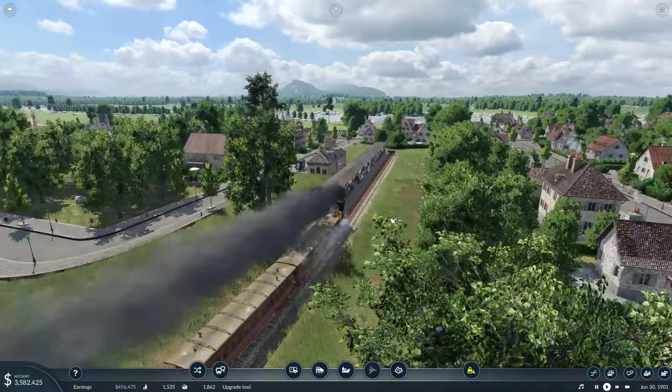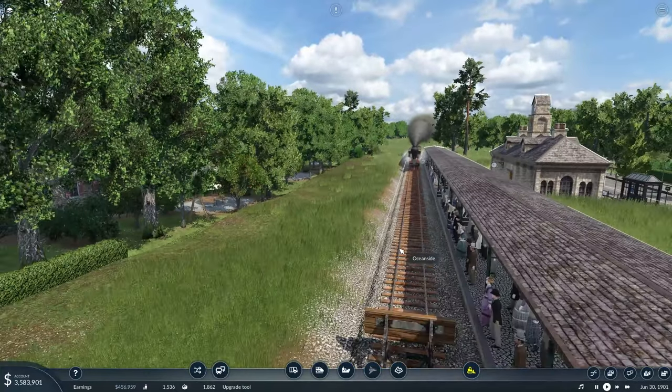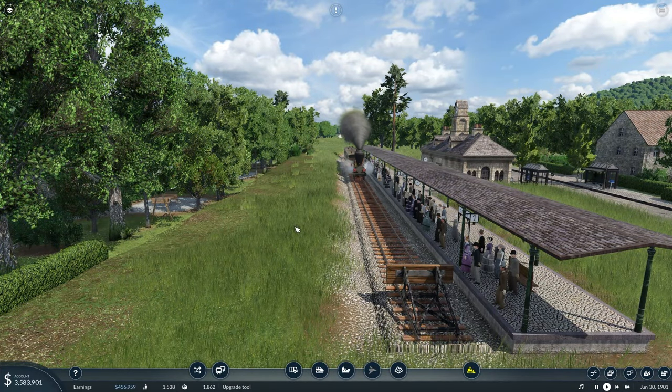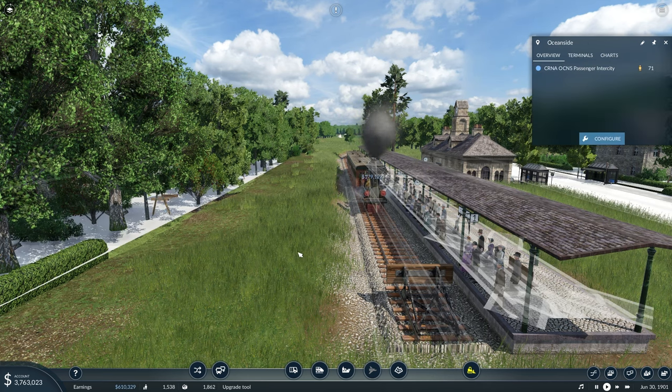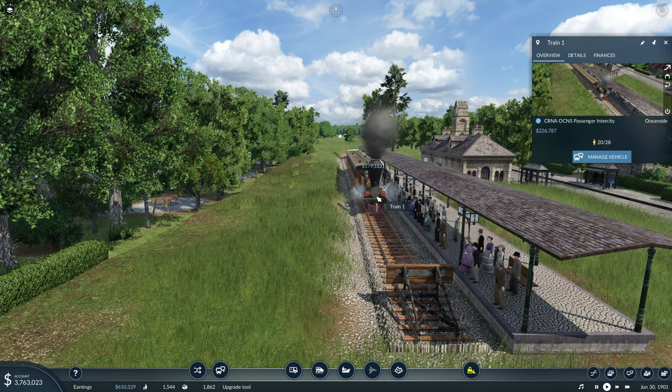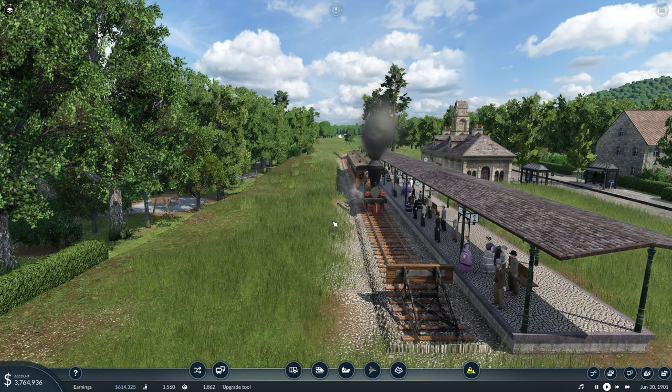Watch her come into the stop here — auto save, the real hero. We've got 71 passengers waiting; we just made 179,000 dollars off of 28 passengers. Hey, that's pretty darn amazing. I am not going to adjust this, I'm going to just let it run.